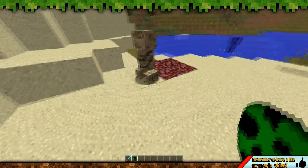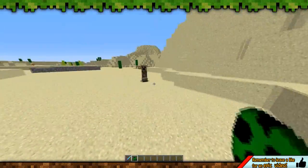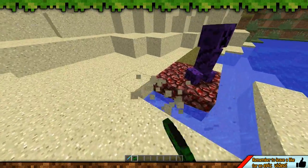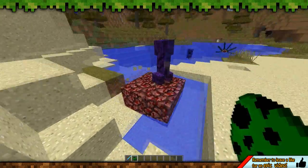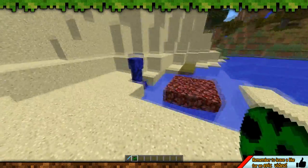If we get one here and he walks over into that netherrack, he can change his colour — see? It kind of blends in with the blocks around it. If I start removing the blocks around this creeper, it'll blend in. It's now a purpley-red colour, so it mixes them together. That creeper is changing colours depending on the surroundings.